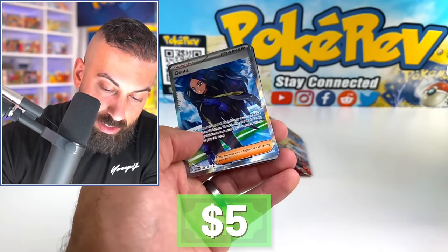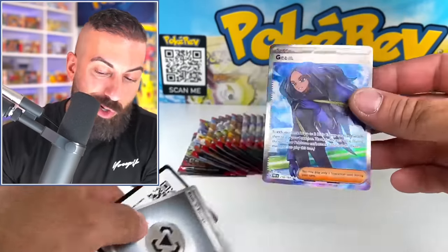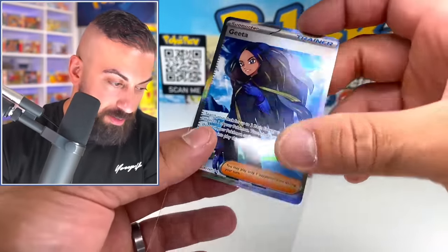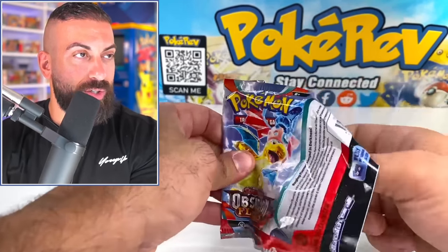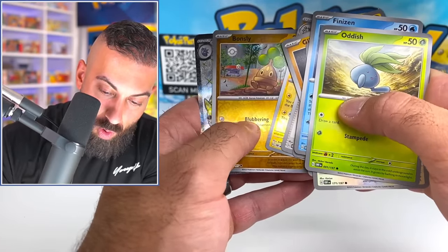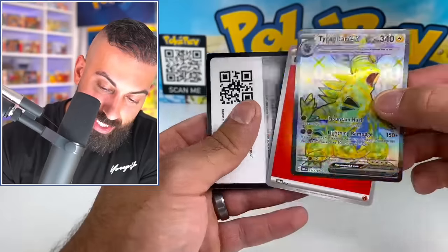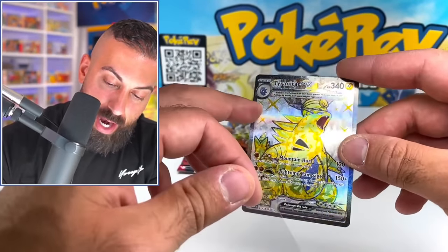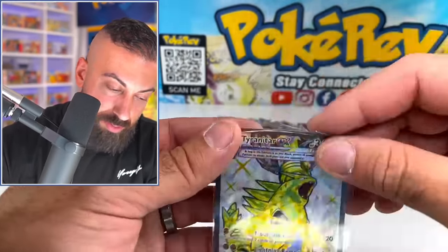Oh my God, this is crazy. We got a Full Art Gita — I think I pulled this card so many times already. But overall, somehow I'm pulling all the craziest Charizards and the craziest cards, and I still can't pull the basic Charizard EX in this set. I don't know why. Another Tyranitar — that's sick. But I needed the Vespa Queen version of this.